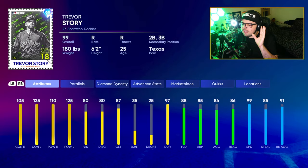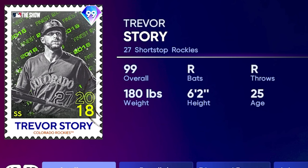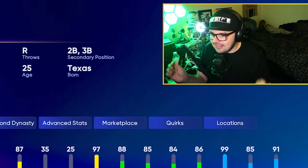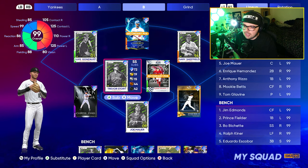The current 99 Trevor Story is really good and actually brings some parallels to his other cards — he's really good versus lefties, pretty solid versus righties, good defense, and really solid speed. They chose 2018 because he seemingly had more speed and also had power versus lefties. I think he's definitely one of, if not the best, shortstops in the game right now. If you don't have Jimmy Rollins on your team, you a thousand percent should be getting this card and throwing him on your god squad. Let's hop into some games and see how Mr. Story does.